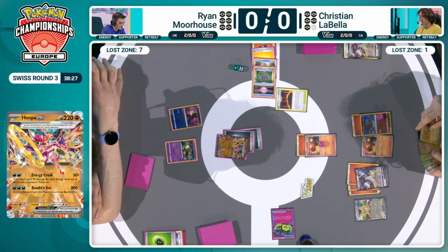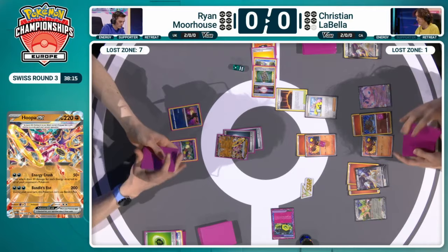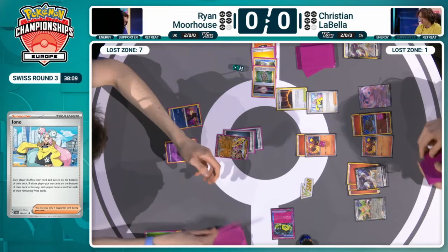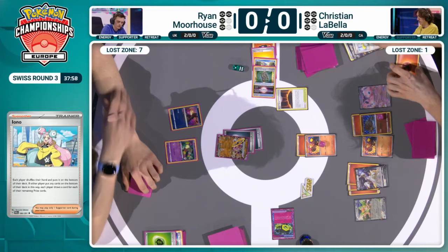This is exactly how you have to play if you're in Ryan's position — you know that your back is against the wall, you know your deck isn't operating the way it would usually like to, but you still have to make the plays to the best of your ability. And even with all of those difficulties in the early setup, Ryan has still managed to get a Hoopa down and take a really meaningful two-prize knockout. With the Maximum Belt gone as well, it's a two-prize knockout that Christian doesn't really have an easy way to respond to. Definitely didn't think I'd be seeing Energy Crush get in there when Hoopa was released back in Paradox Rift, but hey, this is 2024, this is the new standard rotation. Anything can happen.